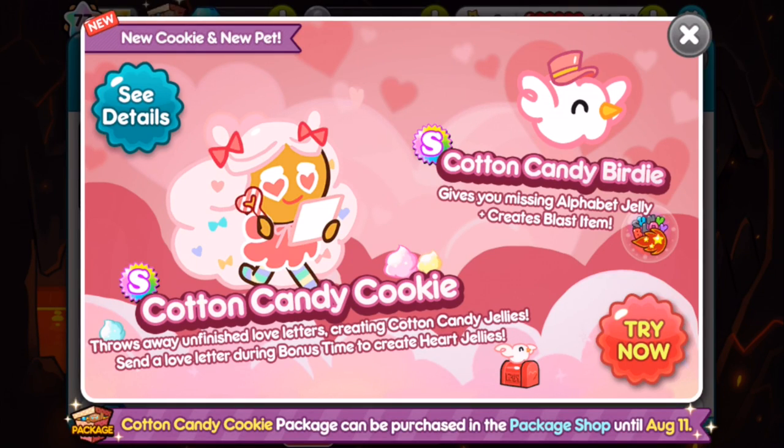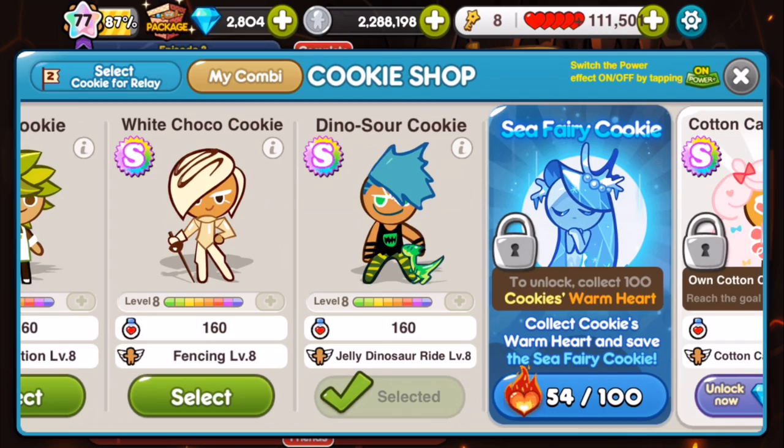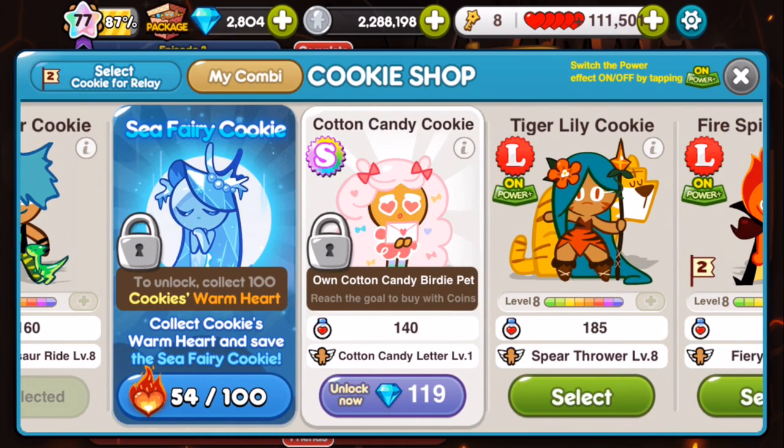What's up everybody? Cotton Candy Cat Cookie and the Cotton Candy Birdie are released for a line. I never tried this cookie in Cacao, so let's have a look at this. Not bought it yet — get the Cotton Candy Birdie pet first.